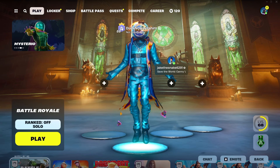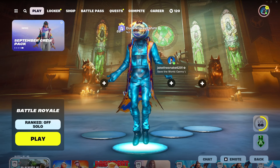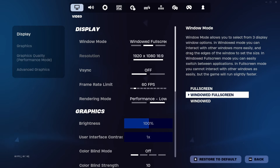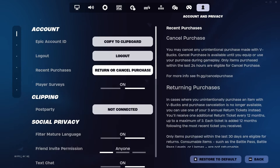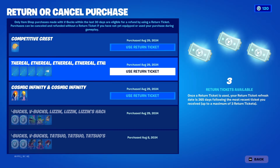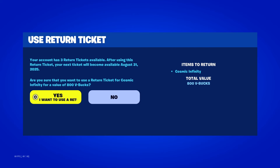What it do, welcome back to another Fortnite video. Today I have a free V-Bucks glitch. All you have to do is go over to your settings in Fortnite, come over to the last icon, and where it says return or cancel purchases, you're going to use one of your return tickets.